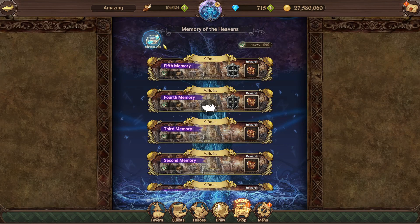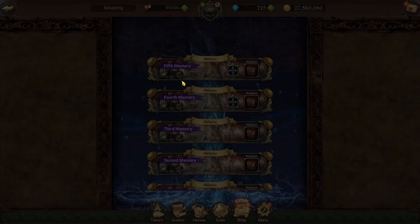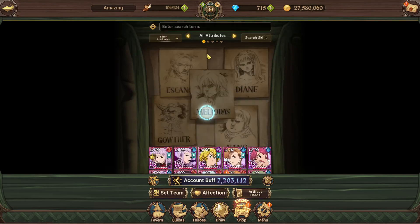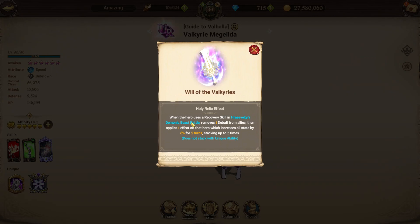You're only able to get this specific mat — you can't just create any holy relic. But if you go to the world tree shop and check the brand new section, you can actually pick up the green ones and Miguel's holy relic. You can only get 50 this week, but next week if you get the other 30 you can get Miguel's holy relic free-to-play, which is really good. Miguel's holy relic, when the hero uses a recovery skill in the bird demonic beast battle, removes one debuff from allies.